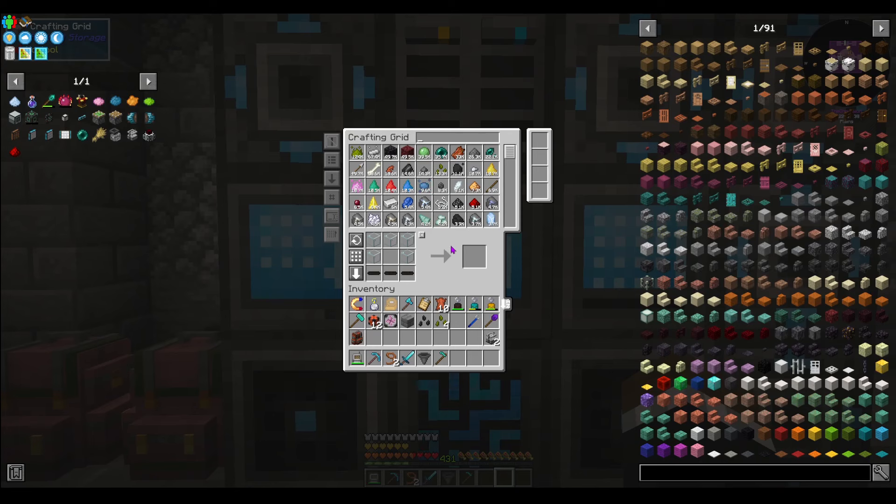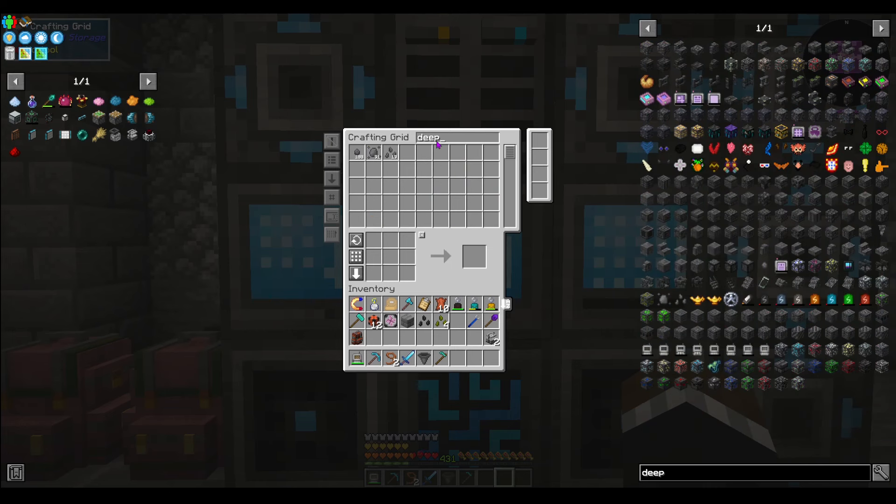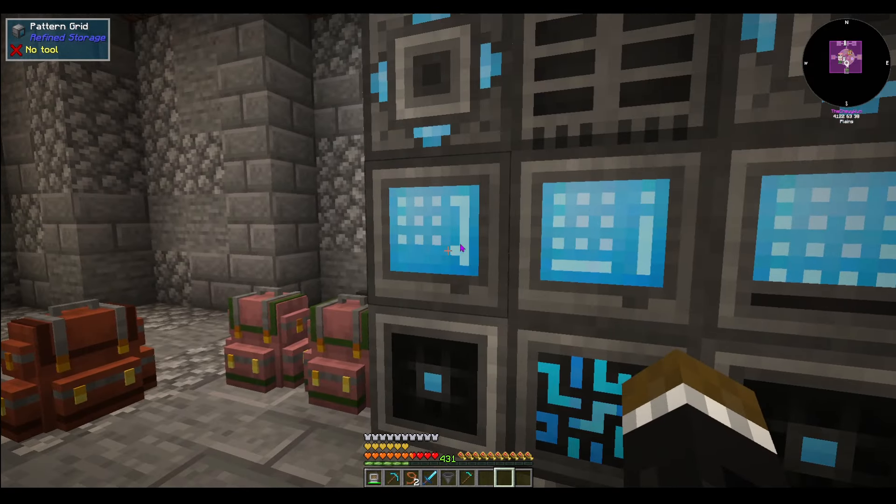Now if we look at what's out there — Redstone Essence, we can see everything that's in there. Deep Slate. It's already made more seeds — pretty crazy. And our essence — so we can make a bunch of essence. Now we can make a crafting recipe for that.